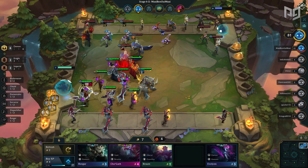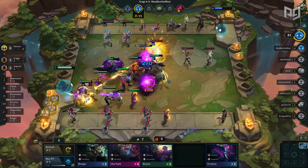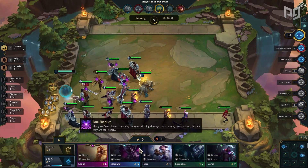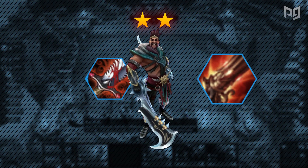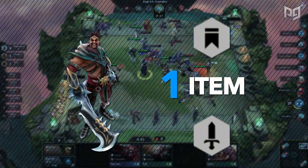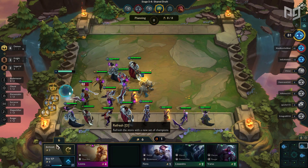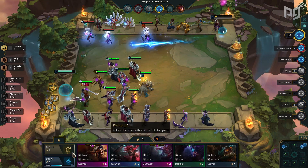You usually want to utilize Draven with a two Imperial buff or a three Blademaster buff to start with. There are three ways to know when to put Draven on the field. One: you have no additional synergies but you have a two-star Draven with two or more items. Two: you have one synergy to help him out, either Imperial or Blademaster, and at least one item. Three: if you have both the Imperial synergy and Blademaster synergy on the field, go ahead and put Draven in. Look for these three signs to help with your transition.